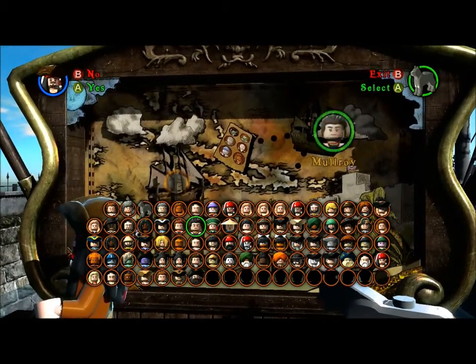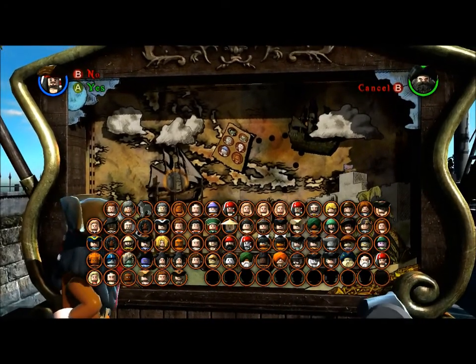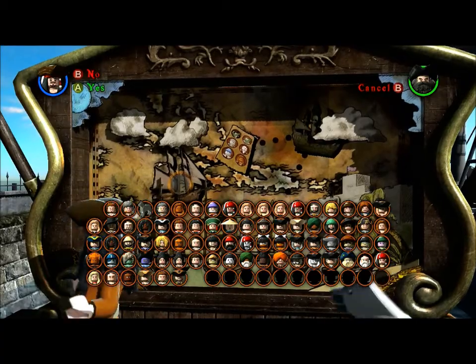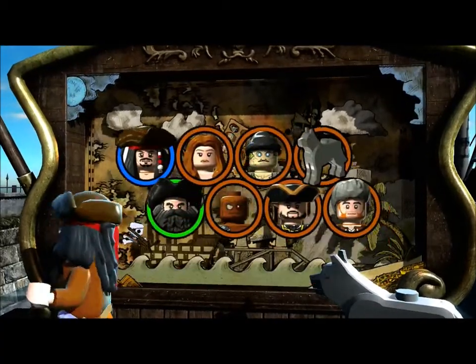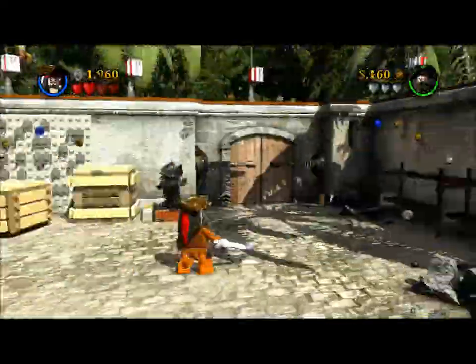Hi guys, it's Quest from the Quest and Baza show and I'm back once again with Pirates of the Caribbean. I've got another very easy achievement for you. It is the Worst Pirate I've Ever Seen, and all you've got to do is complete Port Royale in story mode with zero studs.